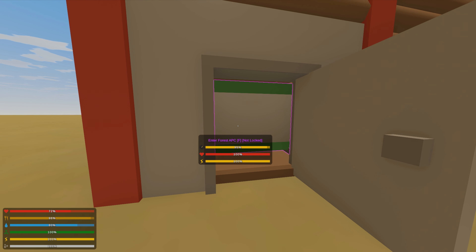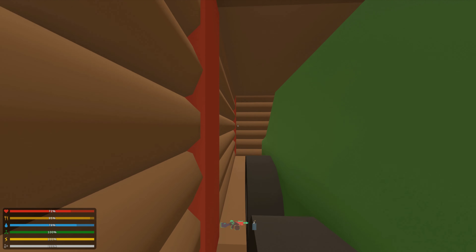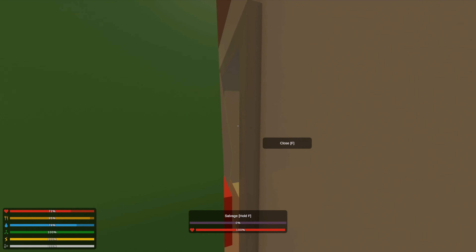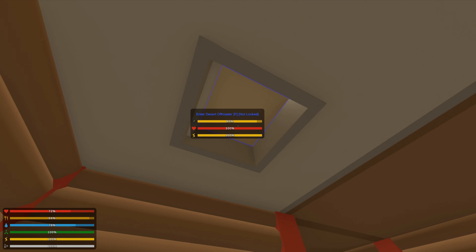This is delaying the inevitable by putting an APC here — they have to shoot through the APC first. So essentially what this is doing is just blocking them, and I can get in it and still close the door and get inside the base very easily.